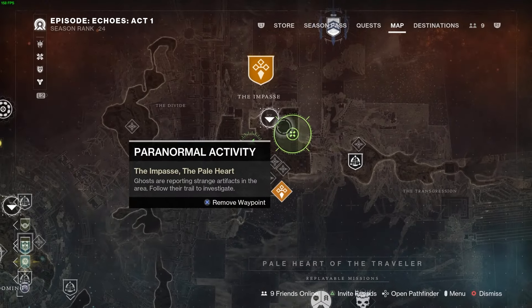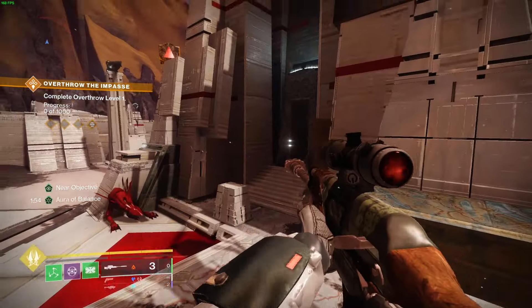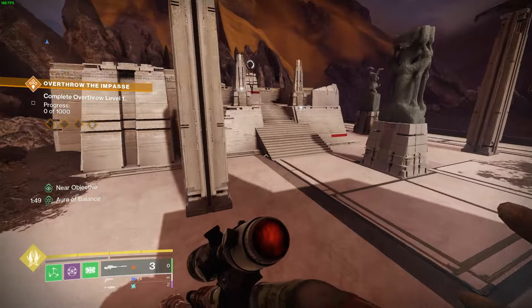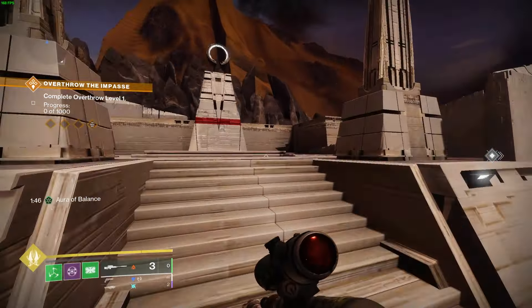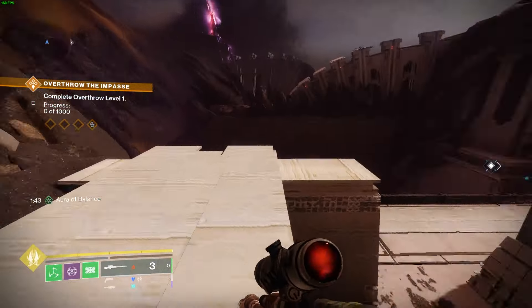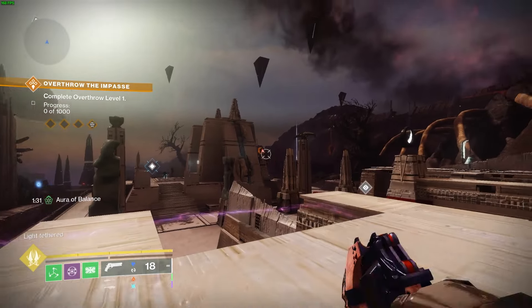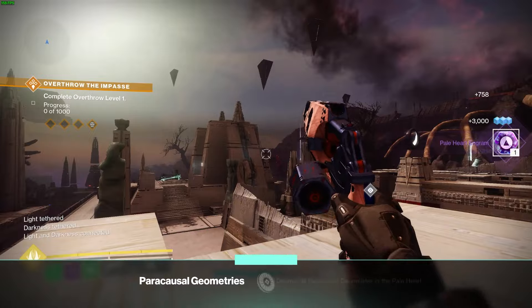The next paranormal activity is going to be found in the Impasse. Once you're here and you commune with the ghost, you'll see the red cube by this white monument. You're going to go across to the stairs and all the way to the back end. Once you're set up there, you should see one cube to the left and then shoot the cube to the right.